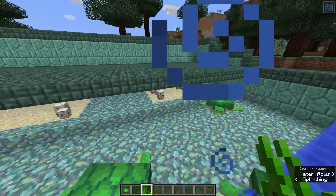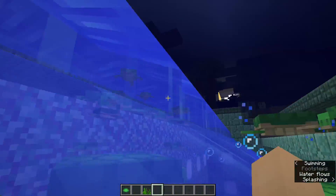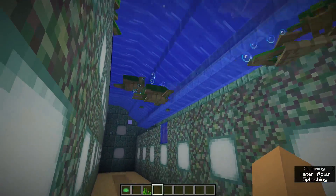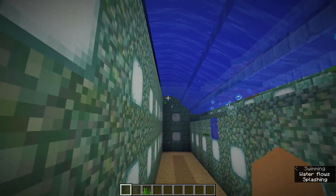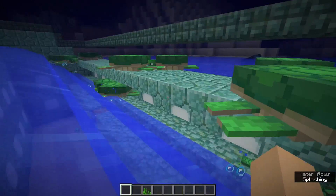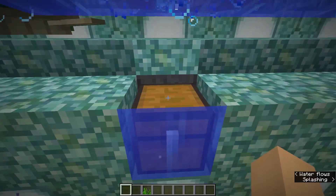Once they have hatched, they will go into the water just like regular baby turtles would in the real world, and they will swim around. Once they grow up — let's simulate that — they will drop their item. It will float up because of the new water mechanics, and the streams will flush it into this row of prismarine slabs.